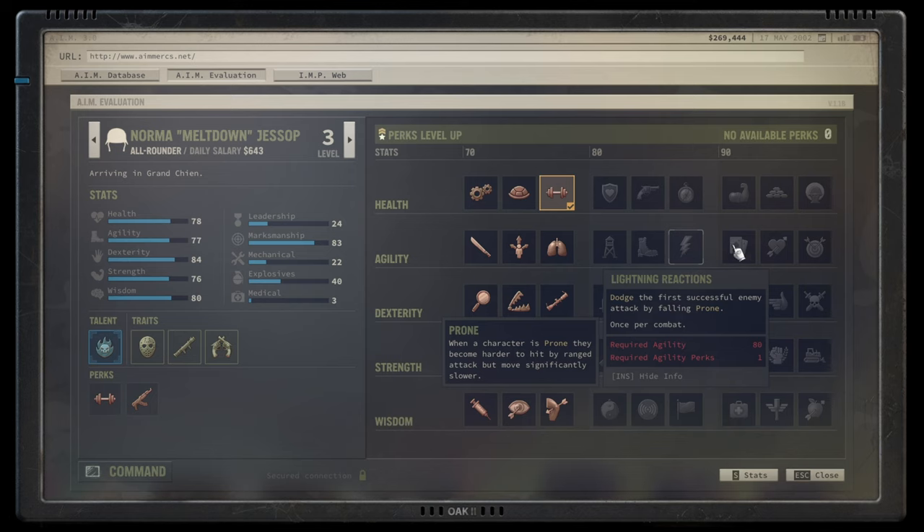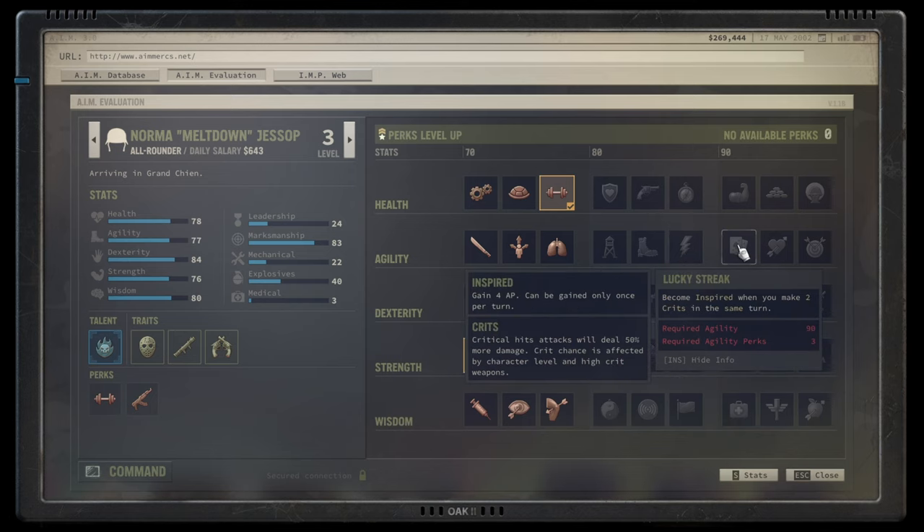Lucky Strike makes you inspired when you score two crits in the same turn. I like the idea — inspired gives four AP — but there's no reliable way to consistently get two crits per turn. Even with the right ammunition, stealth positioning, and shooting at uncovered body parts, you use a lot of AP to trigger it reliably. The exception might be a character like Icе with Ice Storm, which puts five bullets into five locations and raises the chance of critting twice.